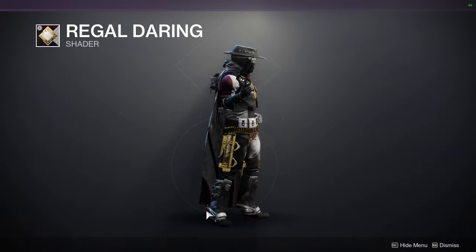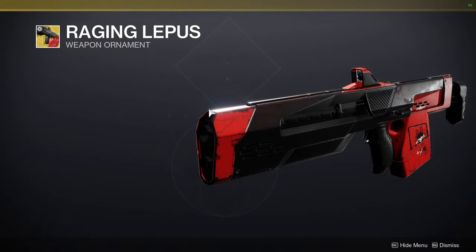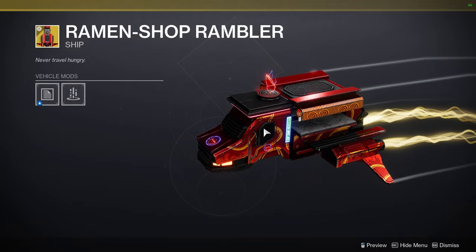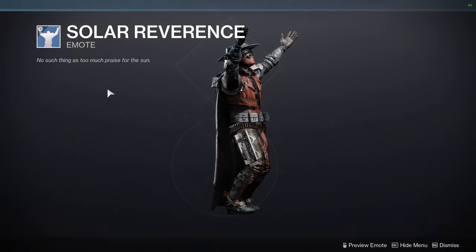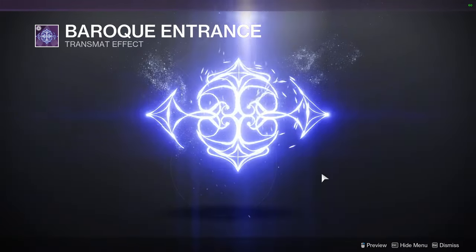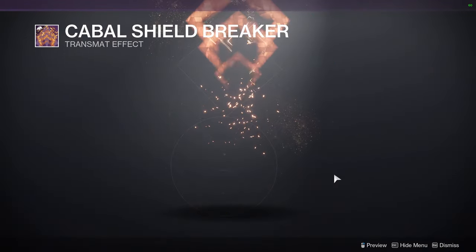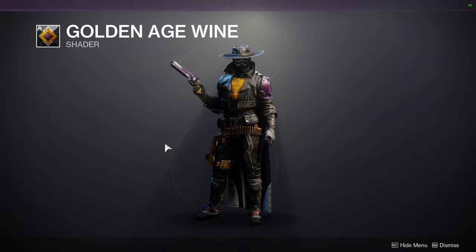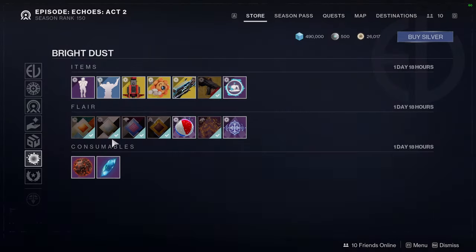We have Regal Daring — definitely pick this up, it's a really good shader, very nice golden red and white. Crab Cycle, Guardian Pride, Raging Lupus for the Jade Rabbit ornament, Surfer's Friend, Sunny Day shell, Ramen Shop Rambler — I'm still thinking about picking that up. Solar Reverence, Lovely Look, and for the transmat effects: Baruch Entrance, Cabal Shield Breaker, and Beach Ball Effects. Shaders include Golden Age Wine, Bruised Blush, Oiled Algae, and Tangerine Gloss again.